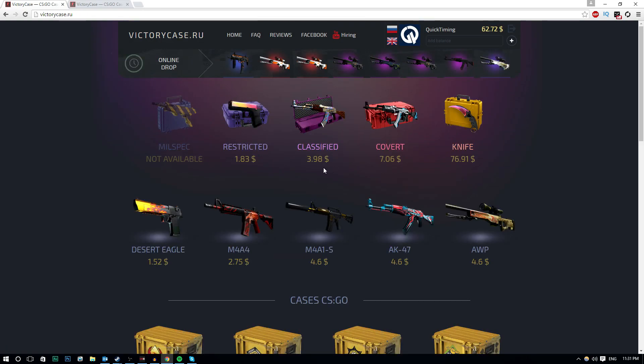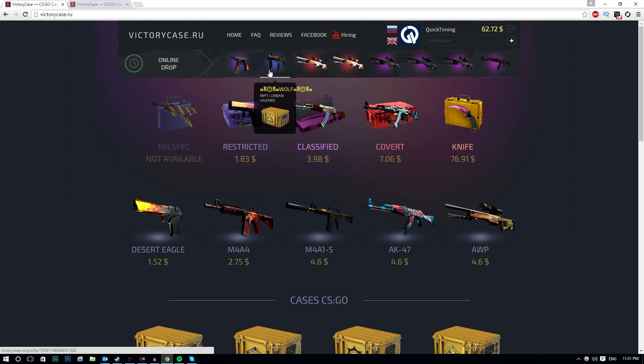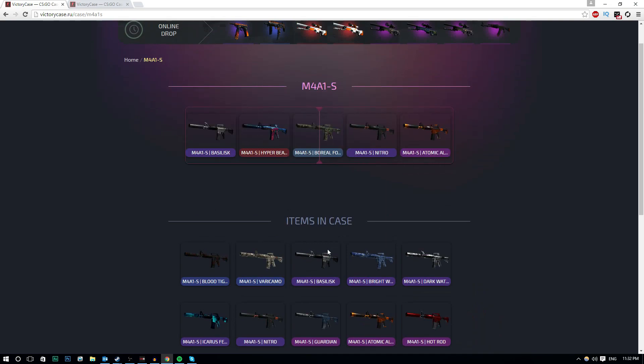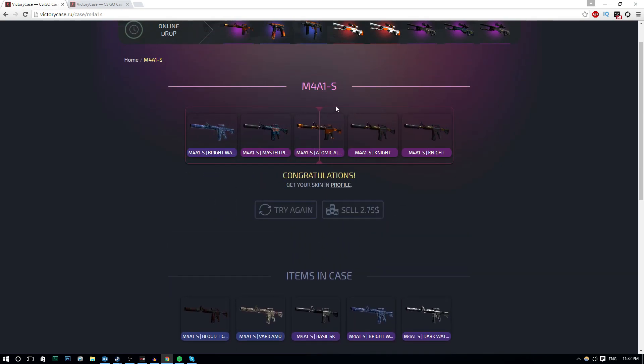One thing I forgot to mention about Victory Case is that there's actually a live feed on their website. All the skins which come up here are skins that other people are actually getting. So as you guys can see, Wolf got, for example, an MP7 Urban Hazard, and then a CZ75 Auto - these are basically all the other skins people are getting. I'm going to move on to another case. We've got $62 on this website still and I feel like opening some M4A1S cases.